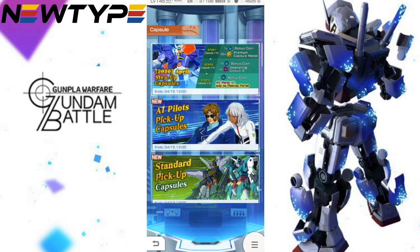So here's what we got. We have the 2020 April step-up capsules. Step one is going to give you some bonus coins and premium capsule metals, which is pretty good. Step two gives you the bonus coin and awakening circuit. Step three is going to get a guaranteed — it says four star parts will only be pickup parts, so I'm guessing that's going to be non-Moon Gundam. I have to read on that, but you get a bonus coin as well, which is pretty neat.